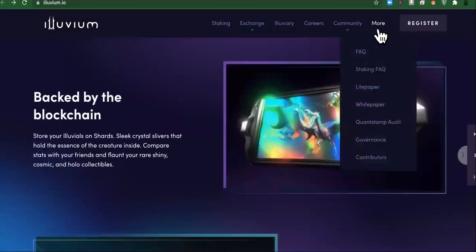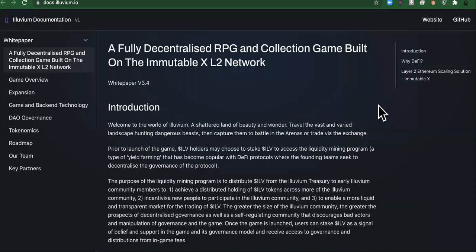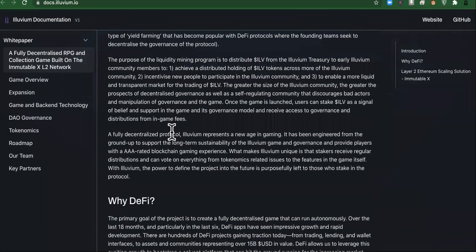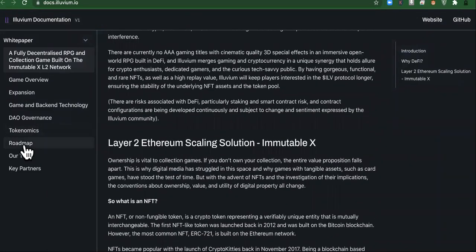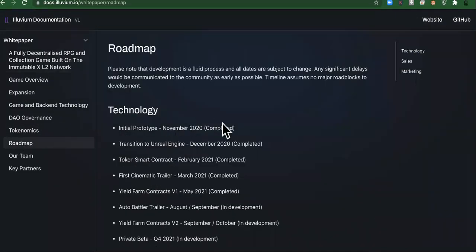I'm more of a usage-case type person. What you want to do to know if you want to invest in a cryptocurrency is always check out the white paper. Here's the white paper. They have the tokenomics right here, they tell you about the backend technology, and that's cool. But my favorite part to know if they're really serious about their mission is not the introduction — it's the roadmap to see their journey.